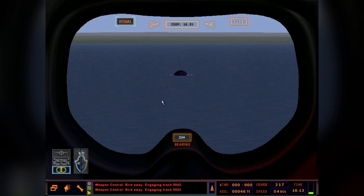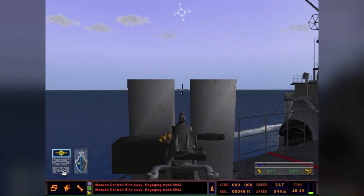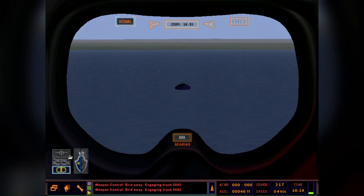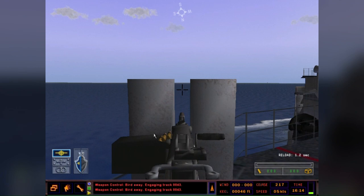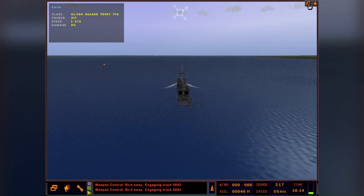That guy dodged two missiles. Let's see if he can dodge the 50 cal. What I learned: using the big eyes increases accuracy a lot - just like in real life, you do short bursts with the 50 cal. Just to make sure he's dead - we're reloading, but no more wakes. Yeah, he's sunk.